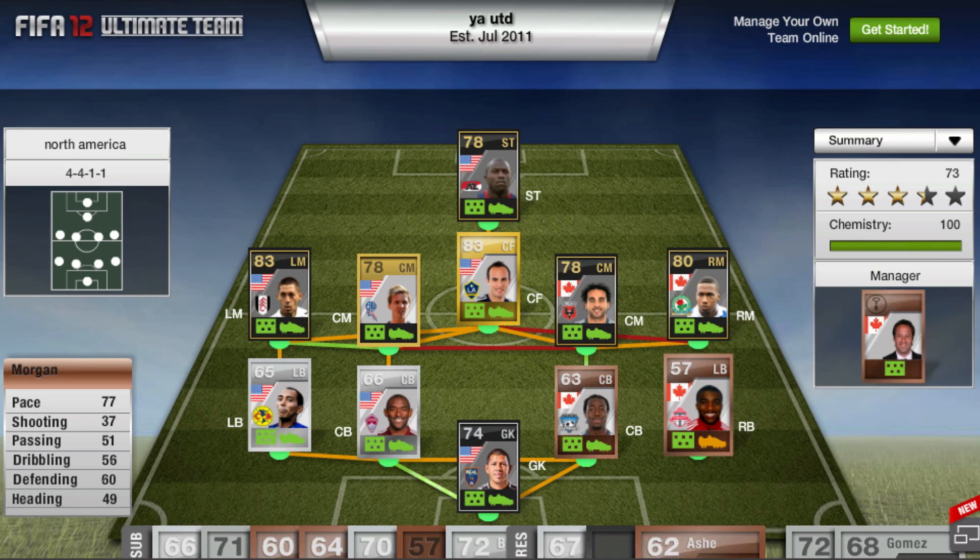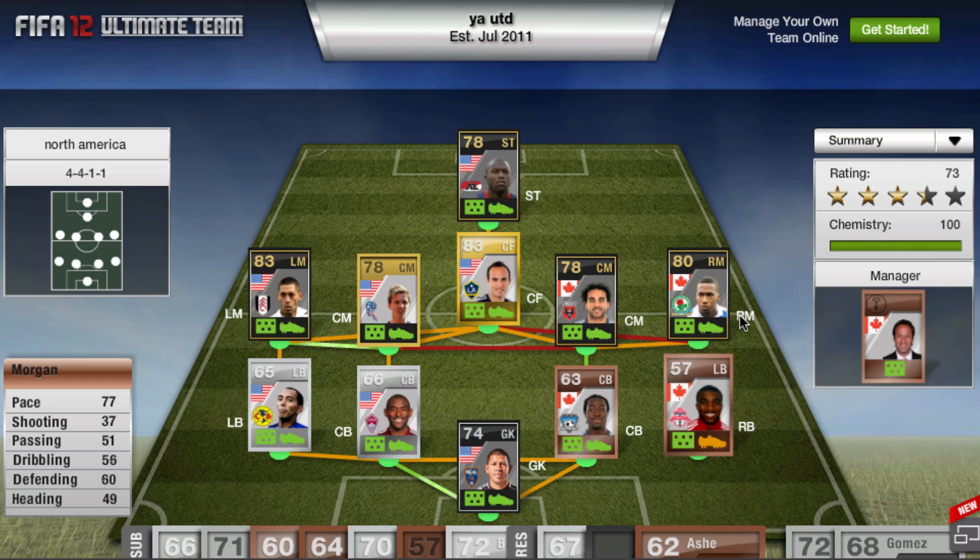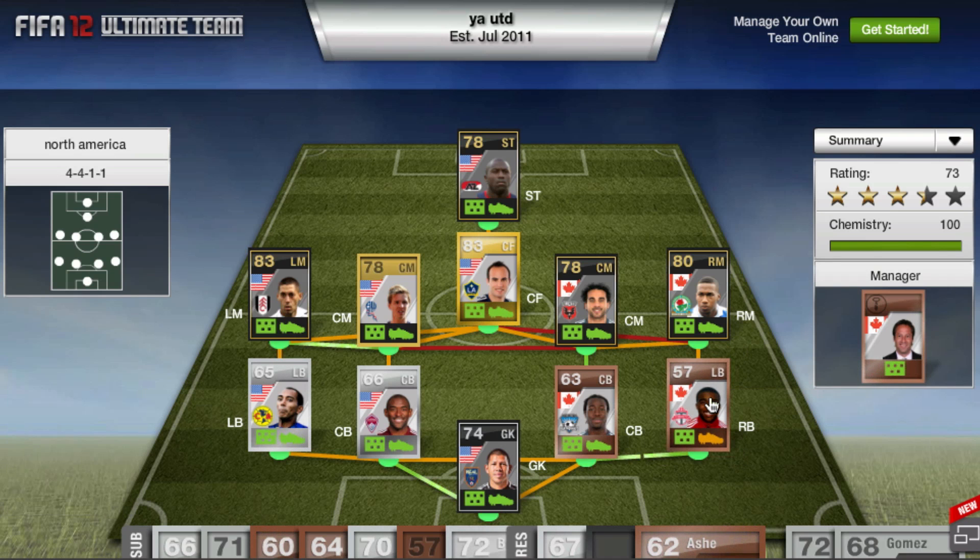Moving on to right back, we have Morgan — who is obviously a left back, but there are no Canadian right backs. He has 77 pace, 60 defending, 49 heading, and costs 150 coins. He's just in there because he's Canadian and there is no Canadian right back available.